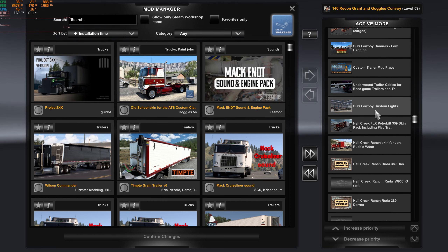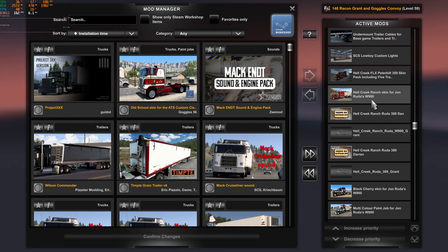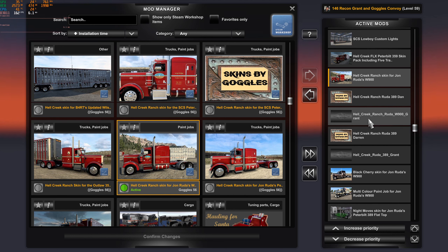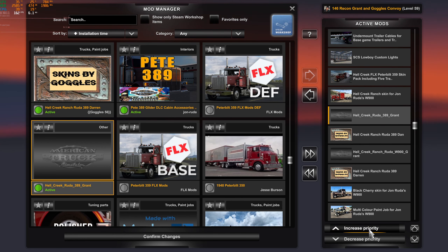SCS low boy banners? Yep. Custom trailer mud flaps? Yep. Under-mount trailer cables for base game trailer? Yep. SSS custom lights for the low boy? Yep. Hell Creek FLX 359? Yep. Now here's where I've added one from Steam — just make a note, it's the Hell Creek Ranch skin for John Ruda's W900. Do you want the one specific to me? I updated yours — the one I made for you a while ago was done in a hurry, I've fixed it all up and I'll send that to you. Below that you'd have the Hell Creek Ruta 389 Dan, then Grant, then Darren, then Dan.